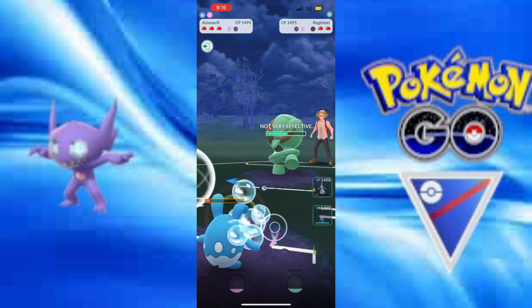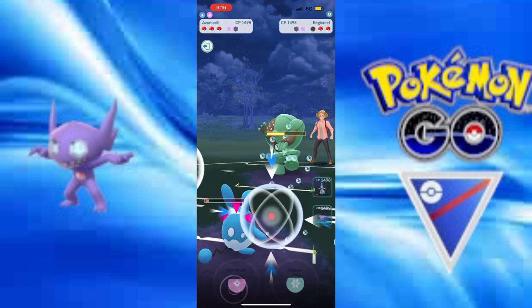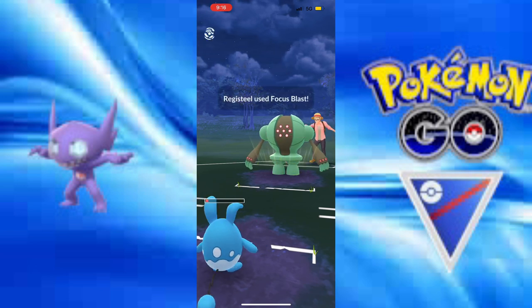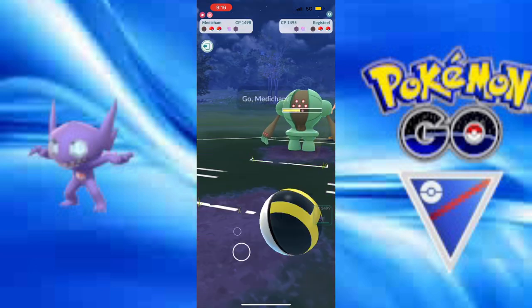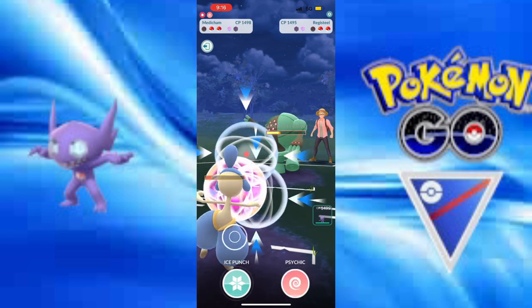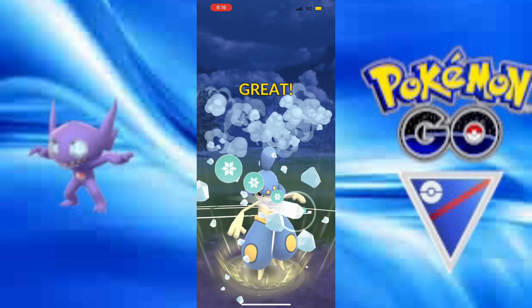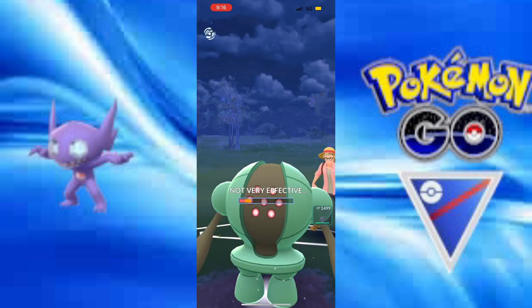I'm going to have Sableye for the Swampert, although I've already taken down most of the Swampert. They go down — yes! Medicham comes in and I'm going to go for the Ice Punch just to get some chip damage and not max out that energy.